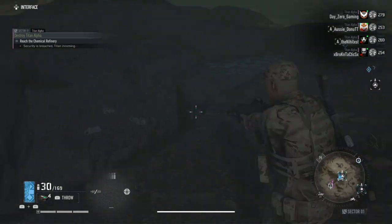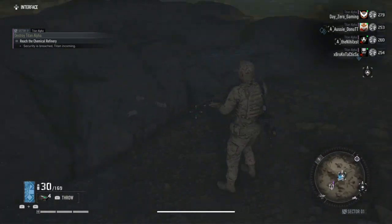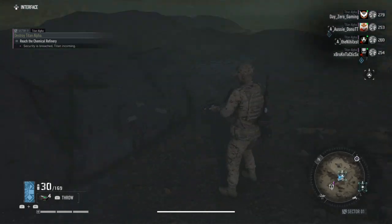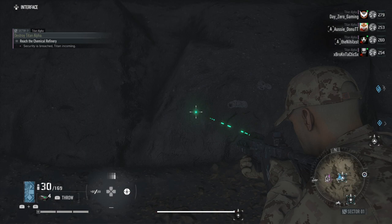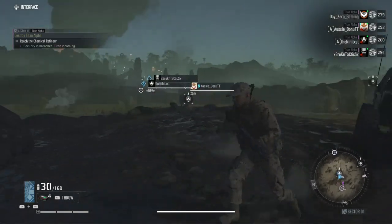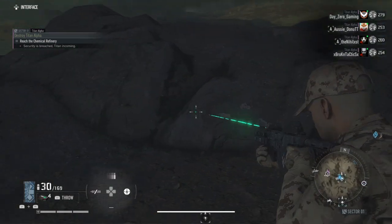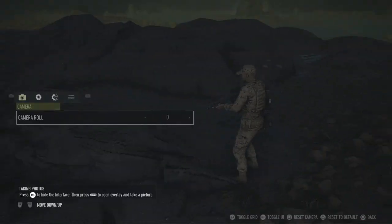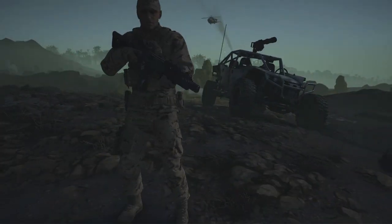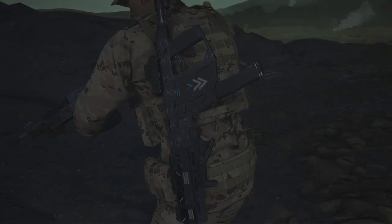You get it from the Quantum Computer — you probably already have it. Alright guys, so that's pretty much the weapon. I'll show you guys what it looks like on the character and what it looks like holstered and stuff like that. Thank you for watching and see you guys in the next one.